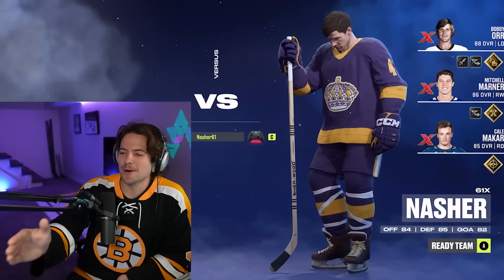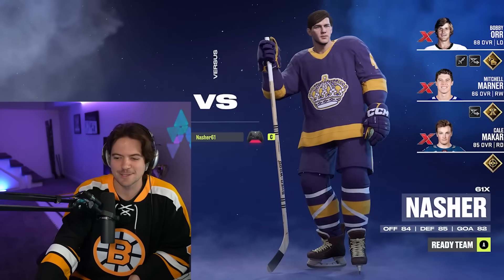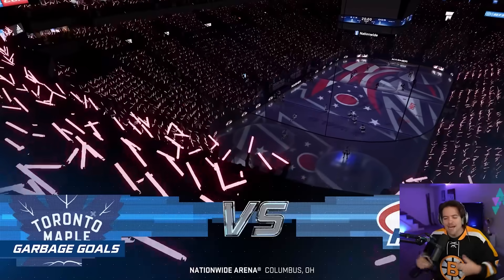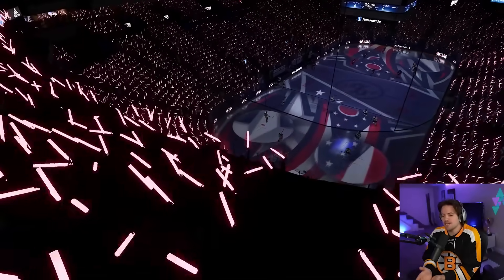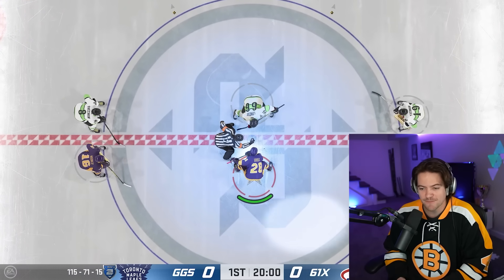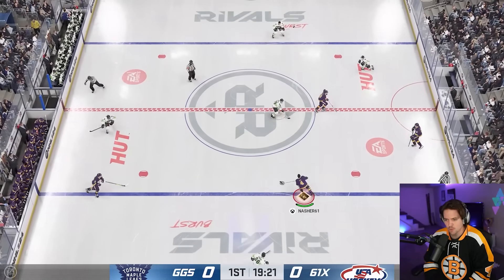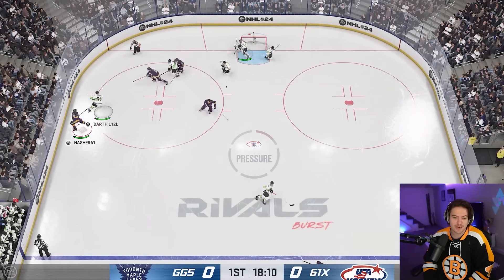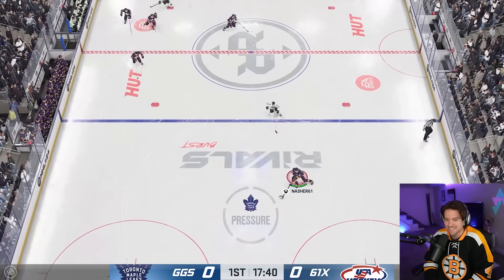So will it all be worth it? I'm going to hop into one Hut Rivals game - the first game I have ever played with Bobby Orr - and we're going to see what we can do. Just look at this guy. We got Bobby Orr, 88 overall, the best player on our team. He's got the vintage skates, the vintage stick. Bobby Orr - no bucket needed. It is our first game with the one and only Bobby Orr. I don't want to force too many plays through Bobby - I'm just going to try to play a nice normal game. The speed on him just feels unreal.